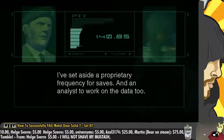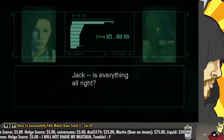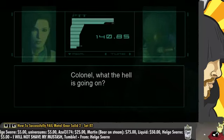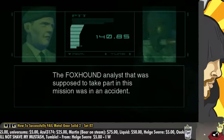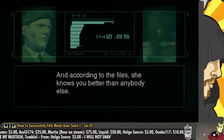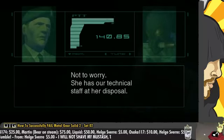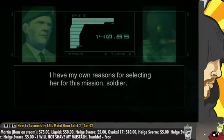How do I save the mission data? I've set aside a proprietary frequency for saves and an analyst to work on the data too. Jack, is everything alright? Wait a sec — what are you doing here? Jack, can you hear me? Rose, you're not supposed to be involved. Jack, I'm a part of this mission. Colonel, what the hell is going on? Raiden, meet the mission analyst — she'll be overseeing the data saving and support. Why her? The Foxhound analyst that was supposed to take part in this mission was in an accident. Rosemary was brought in as a replacement. And according to the files, she knows you better than anybody else.